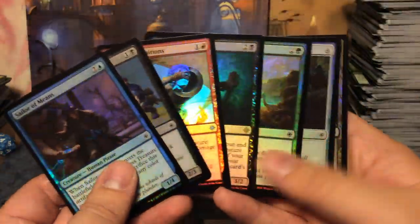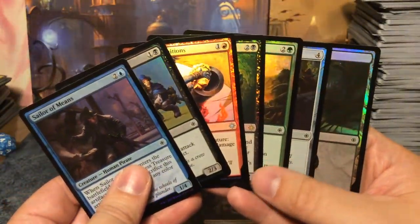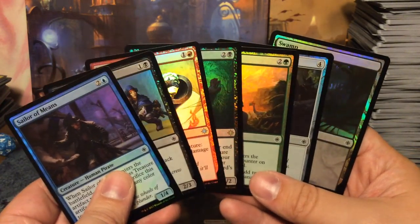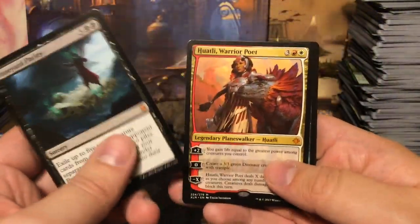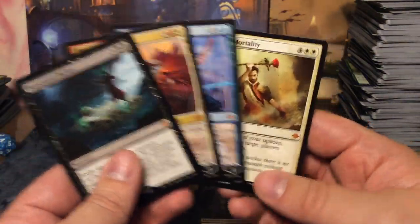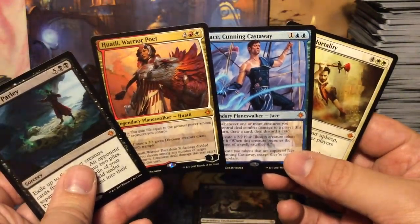How many foils did we actually get? Six total: one uncommon, one rare, one basic land, and four commons. For mythics we have Boneyard Parley, Huatli, Jace, and Axis of Mortality. I'm very very happy I pulled those two — Jace and Huatli — really very happy.